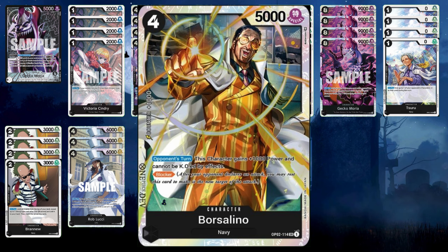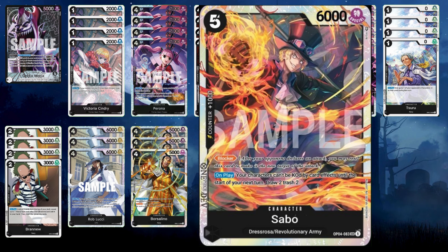Another star of the show is Sabo. Sabo protects your board when you play him out. If you're going to play another card, make sure you play it before him — if you play it after, he does not protect it from being popped with effects. Sabo should be the last one you play on your turn. He draws two and trashes two from your hand, so you can cycle through your hand to look for 2k counters or what you need for future attacks. I'm running three Sabo.